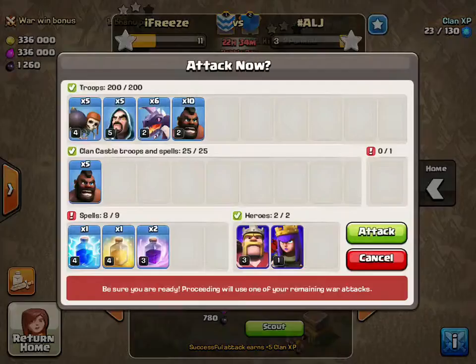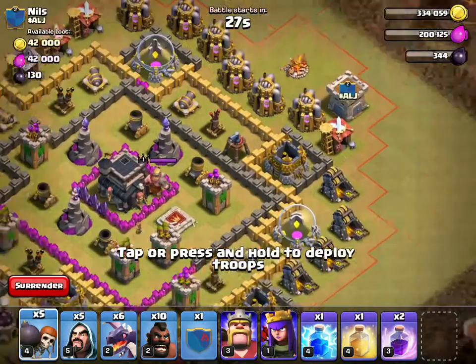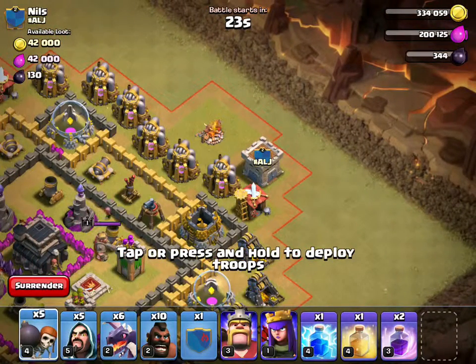Alright, we're going. We're attacking. I'm watching live. How do I just take this dude out? Drop next to the crane castle first.